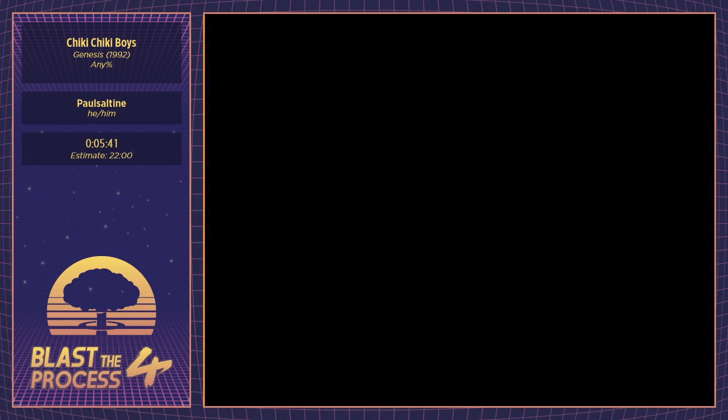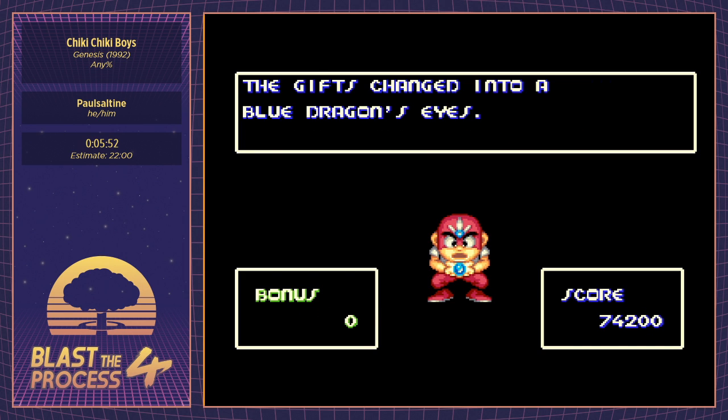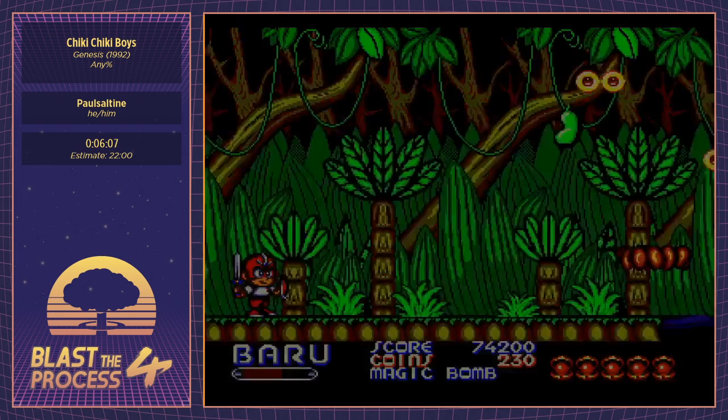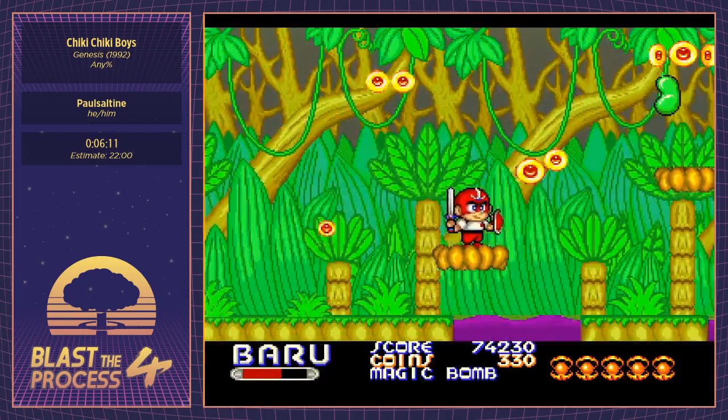Full bombs — don't have enough for health. You'll notice we did the first three stages slightly out of order: we did stage two first because it had a bunch of money. I don't know why we do stage three in the middle — I think Izzy is in chat so she can probably answer that. From here on, all the levels are linear and we have to do them in the order the game tells us.